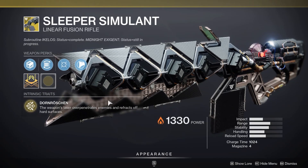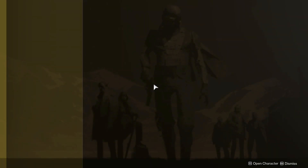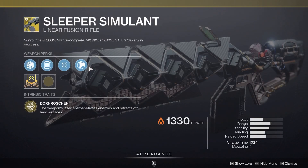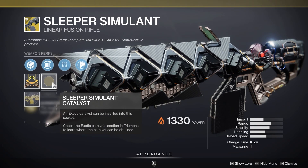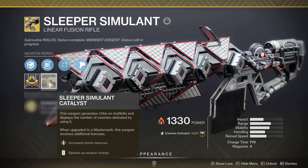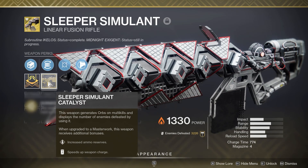First up, I would recommend that you get Sleeper Simulant. It is the best weapon for DPS currently with the update this season. If you don't have it, you can go to the exotic archive, go over to the Red War exotics, and pick it up — it's relatively cheap, just an exotic cipher and a couple of materials. This is going to be your best weapon for almost all of the encounters. You don't need the catalyst, but it will obviously help — all you get is a couple of extra shots plus a slightly increased weapon charge rate. It's not a deal breaker by any means.